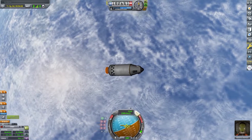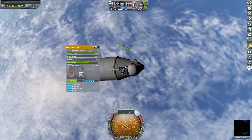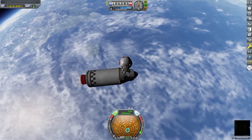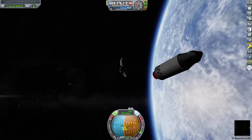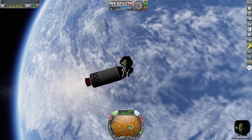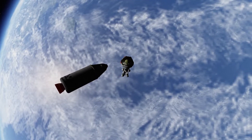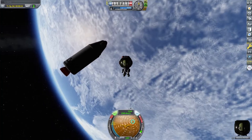Now we can get our Kerbal out on EVA. You might notice that this is Valentina, not Jebediah. Well, because Jeb, Bill, and Bob are currently stranded on the Mun — so I had to use Val. I don't know if Val likes being in a super tiny rocket in orbit while Jeb, Bill, and Bob are stuck on the Mun. But we're just going to take a nice thumbnail image for the video. You can get some cool stuff with that EVA jetpack — move around, rotate and stuff — and then we head back to the capsule.